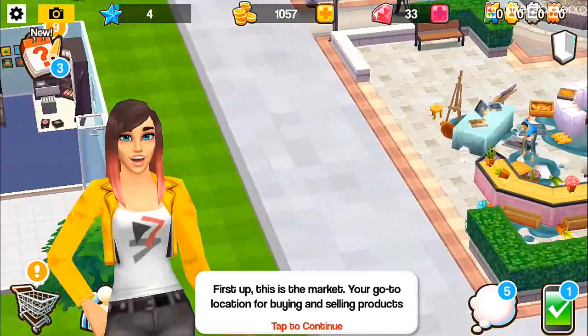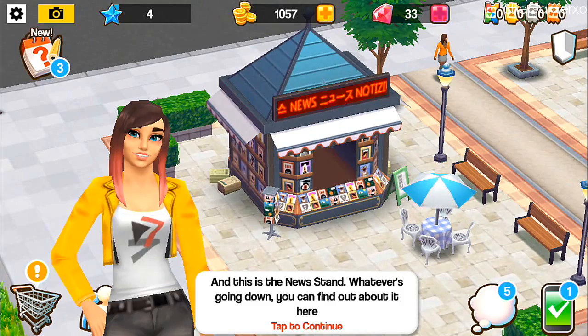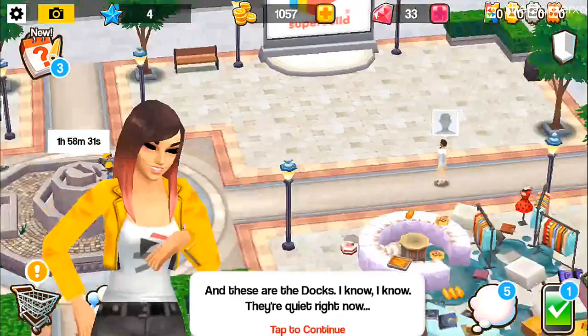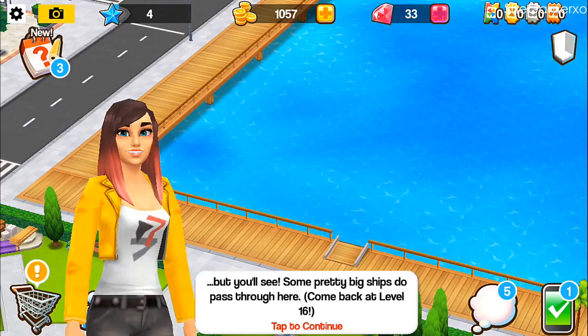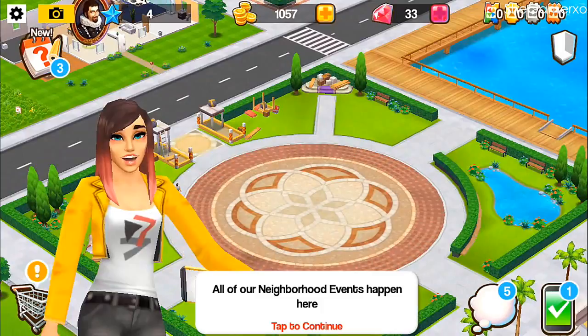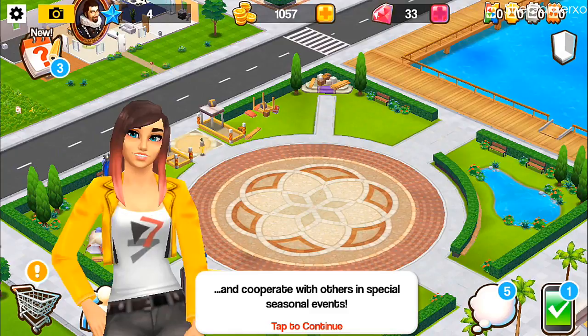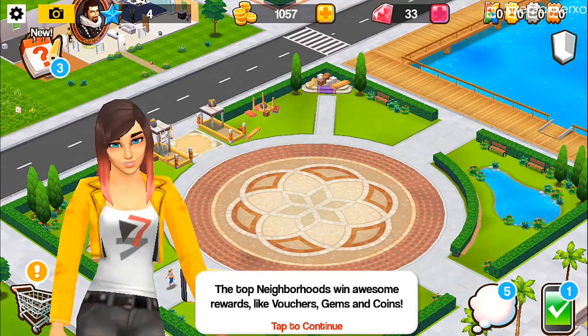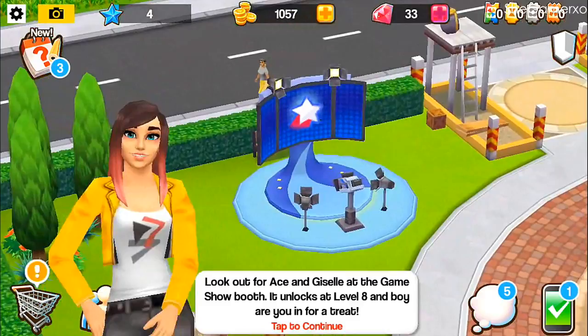First of all, this is the market — you go to look at your buying and selling stuff. This is the news stand — whatever's going down you'll find out about it here. There's a fountain where you can keep track of your achievements. These docks are quiet right now but you'll see some pretty big ships pass through — come back at level 16. And this is my favorite place — all our neighborhood events happen here. You can join an existing neighborhood or start your own.